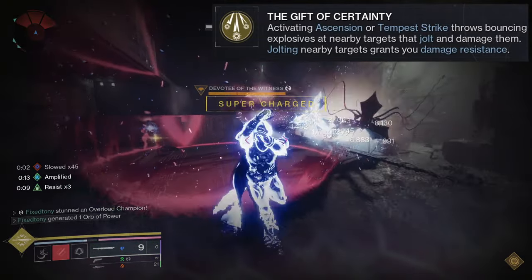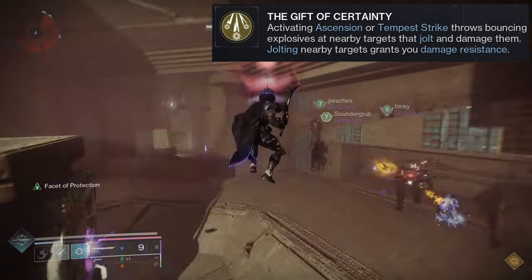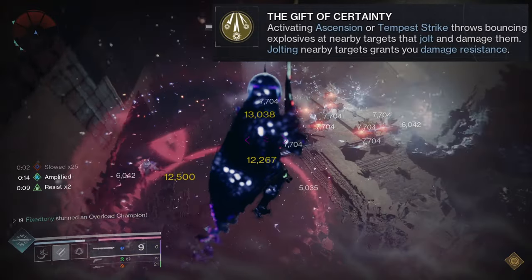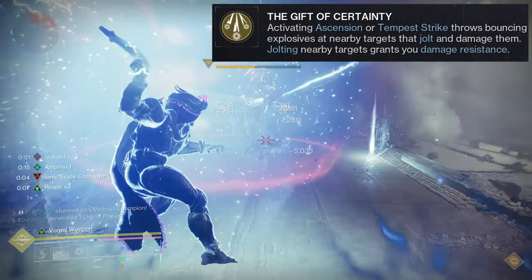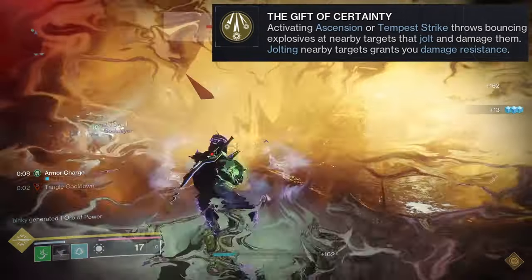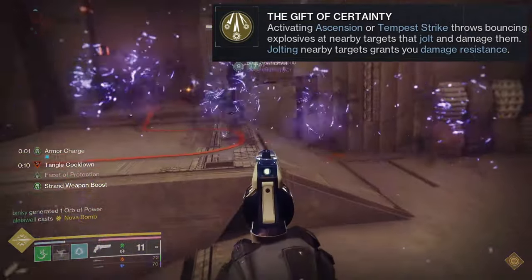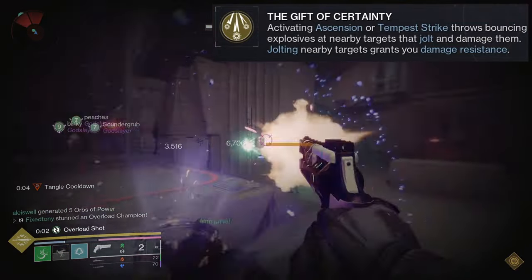I'm going to be completely honest — I hate Tempest Strike. I fucking hate that melee. It's so terrible. This is one of those situations where Tempest Strike walked so that the Warlock and Titan melees could run, because they got way better slide melees than us. But that said, I don't hate this exotic. I think the damage resistance is pretty cool. Jolting nearby enemies is going to be super easy because you can jolt pretty much on ability usage depending on your build.